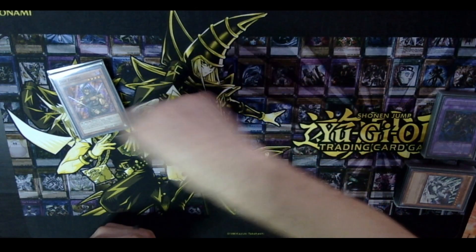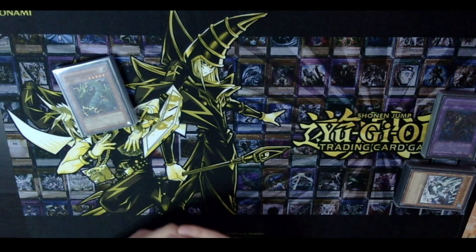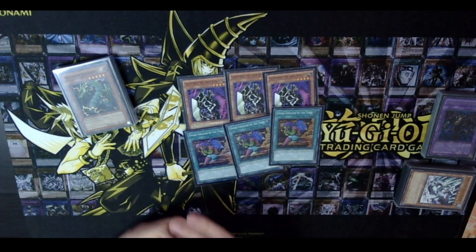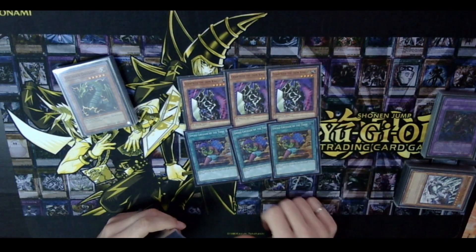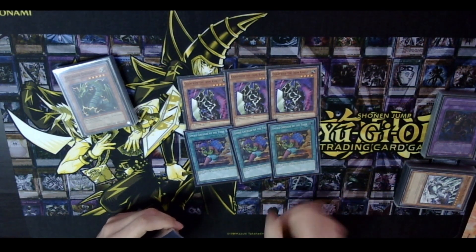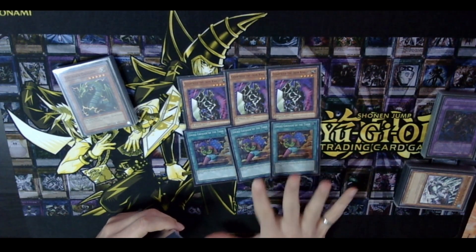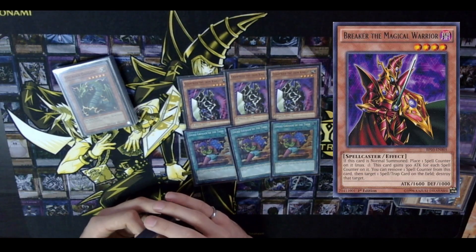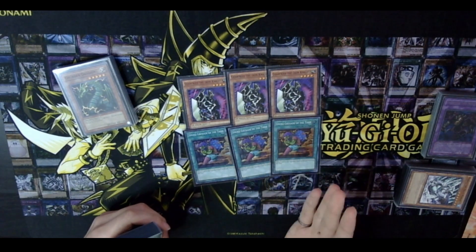Moving on to why I call this deck hand control: triple Gear Freed and triple Smoke Grenade. If you played in 2020 with Noble Knights you know what Smoke Grenade does, and if you played in the early 2000s you know Gear Freed destroys whatever equip card is on it. You equip Smoke Grenade to Gear Freed, it destroys itself, you look at their hand and rip a card out. Two other ways to trigger Smoke Grenade without Gear Freed: Breaker the Magical Warrior — remove the spell counter to pop the Smoke Grenade — or equip it to a monster and activate Heavy Storm.